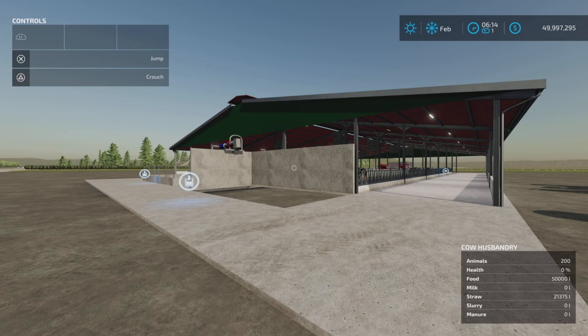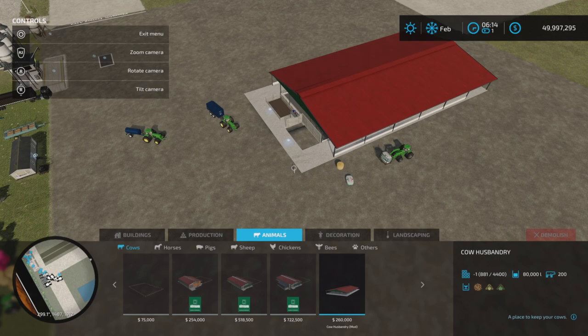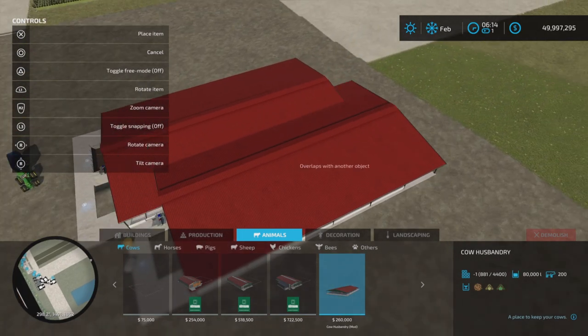This is by RL Modding, 16.93 megabytes to download. It is 18 slots on console. Let's find it first under Animals and Cow Husbandry.